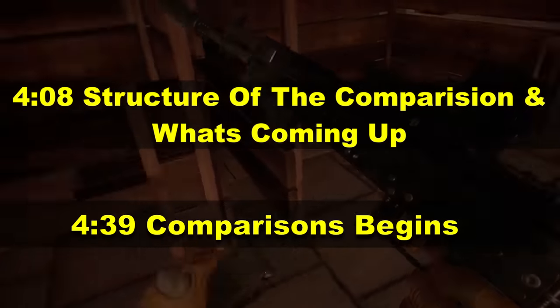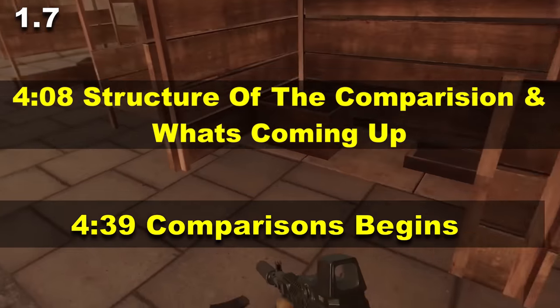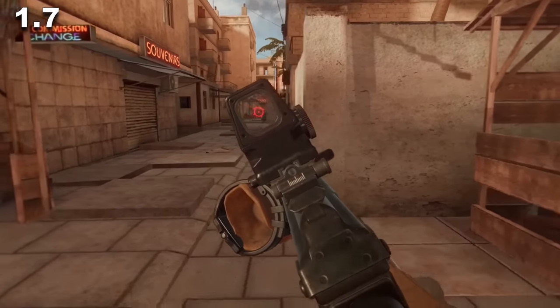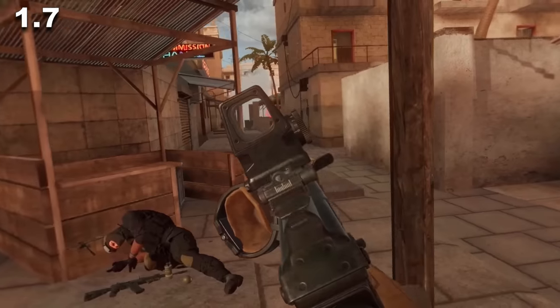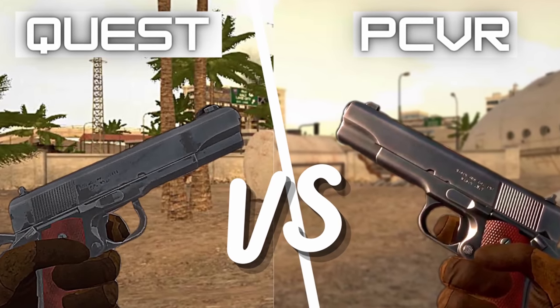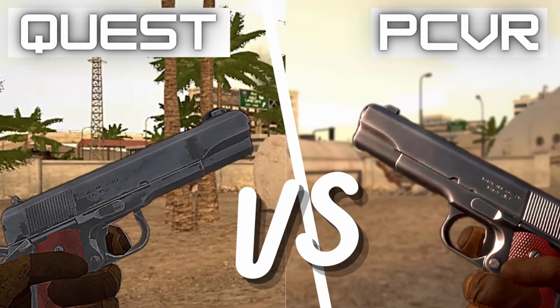If you want to get to the comparison right away you can skip to the time code, or you can go down into the description and check out all the timestamps for the different sections. Please note this is PC versus PC, as 1.7 is only available on PC through Steam. But I have done a PC versus Quest of the current version of Onward — you can check that out right here.